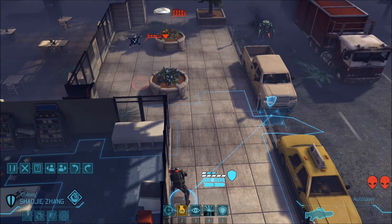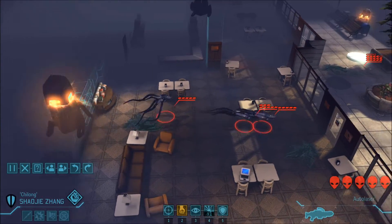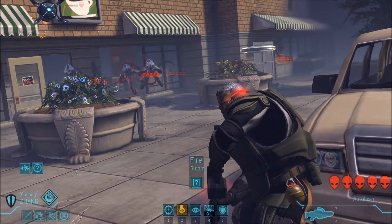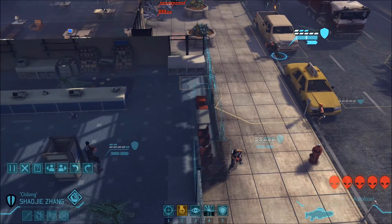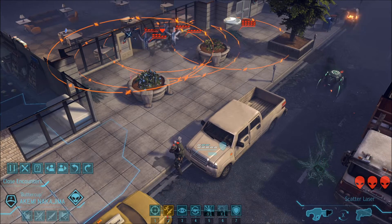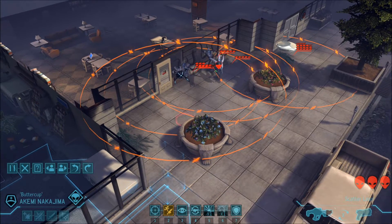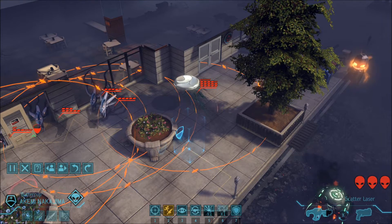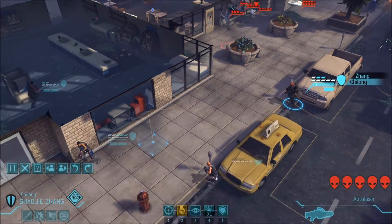Full cover here - you might have to go over there. And there are seekers too - well that's bad. You could suppress the cyber disk - I do like that chance to hit. You could run and gun over here. Do you have close combat specialist? This could be very good - we're going to run and gun you right here so you can blast this cyber disk. Can you hit it - that's the big question.